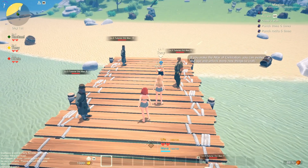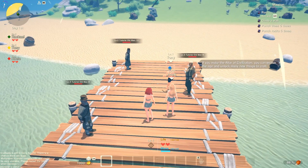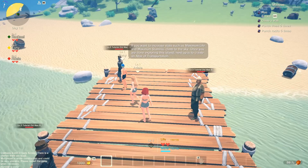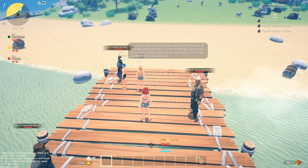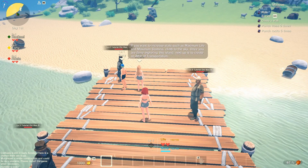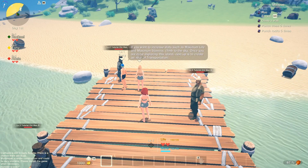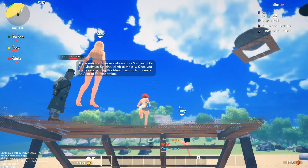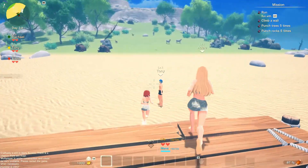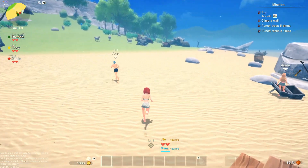If you make an altar of civilization, you can evolve the age and unlock many new things to craft. If you want to increase stats such as maximum life and maximum stamina, climb to the sky. Once you are done exploring the island, next up is to create the altar of transportation. If you guys look up — see that big island? I think that's what he means. Oh wow, that's interesting. There's another place to be.